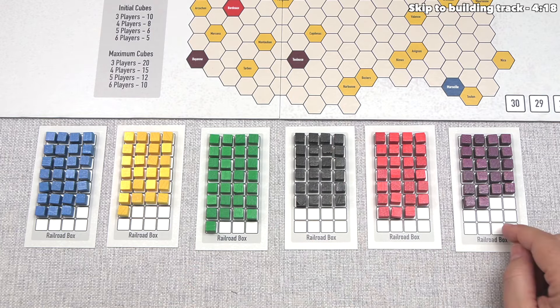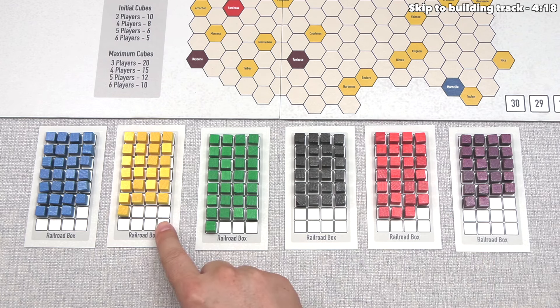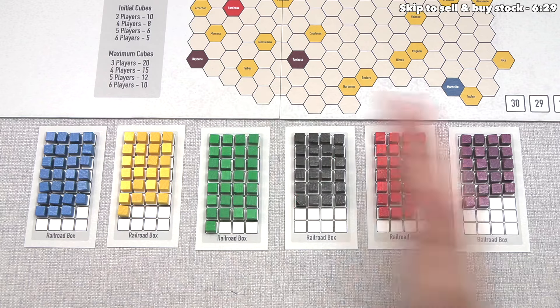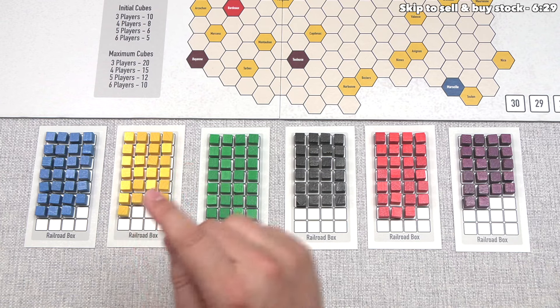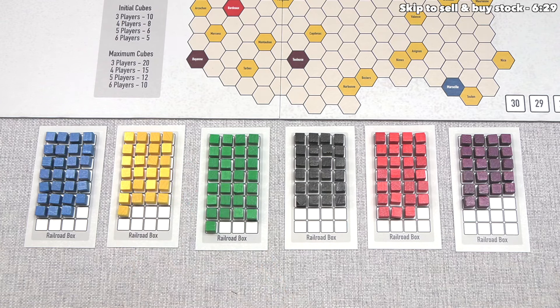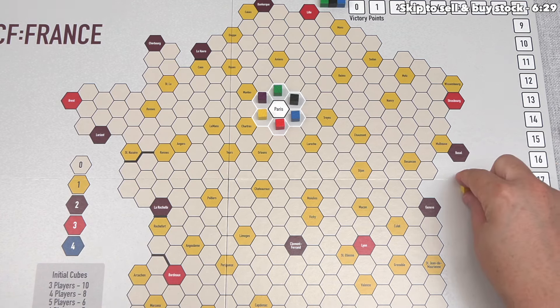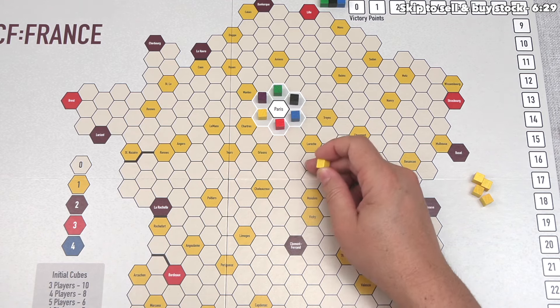A lot of people have purple, including us, but we do start with two yellow, and there are only six yellow out there. I feel like we'll begin by building with the yellow railroad. When we do a build action, we select one of the railroads that has at least one cube in its box, and then place one to five of those cubes out on the map. We'll go big — we'll put five of these cubes down.